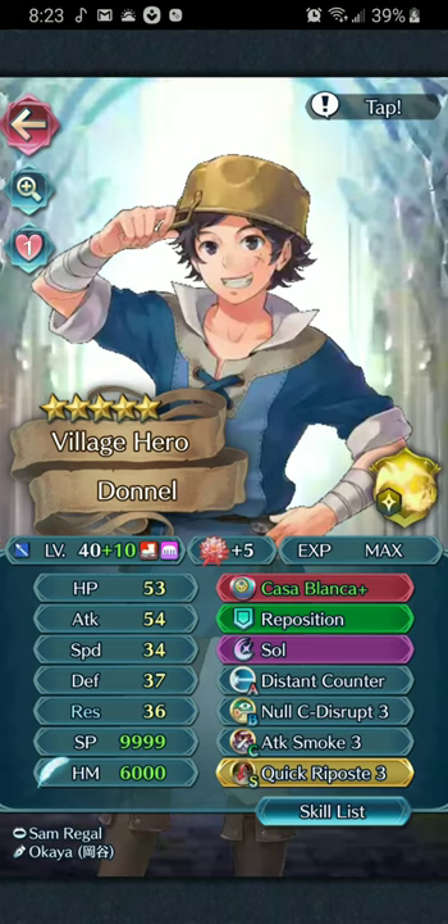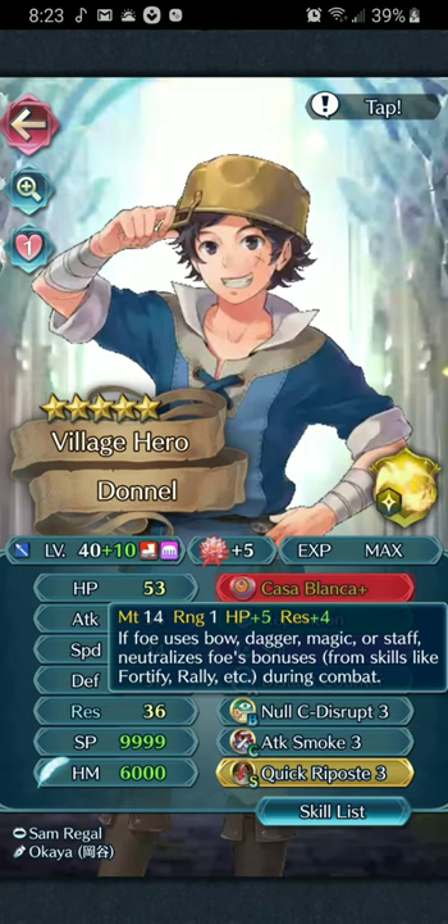I'm just going to go over his skills real quick to explain why he has them. Casablanca - I refined it for res because he needs the resistance. If you feel like he needs defense more, you can easily just go for defense. If you feel like attack, I don't really think you need to go for attack - I'll tell you why later. The most important part of this weapon is that it neutralizes bonuses - those buffs that you see lit up on skills. When they fight him, he negates them. So anyone ranged does not have buffs when fighting him, which makes him great for tanking mages, archers, and dagger users.